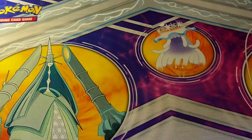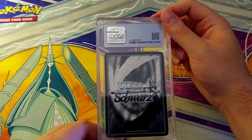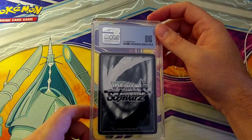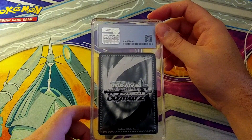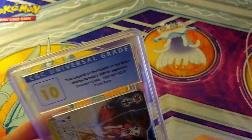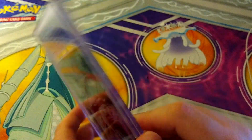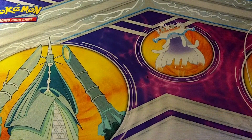That makes me wonder if commons and uncommons in Sneaker Bunko — or any Weiss set — are printed differently, or if more effort goes into the Super Rares and signature cards compared to the others. Then a Pristine 10 on a Triple Rare from Sneaker Bunko — 'The Legend of the Rabbit in the Moon.' I have no idea what that's from — I'm not weeb enough for this. But 10s are good, I like 10s. Then another Pristine 10 on a Rare lewd card — love to see it, it'll sell.